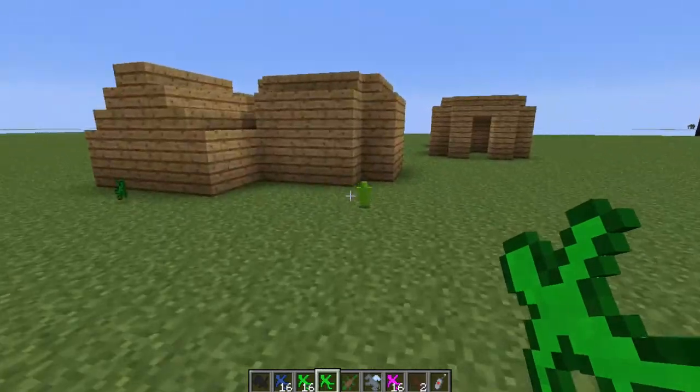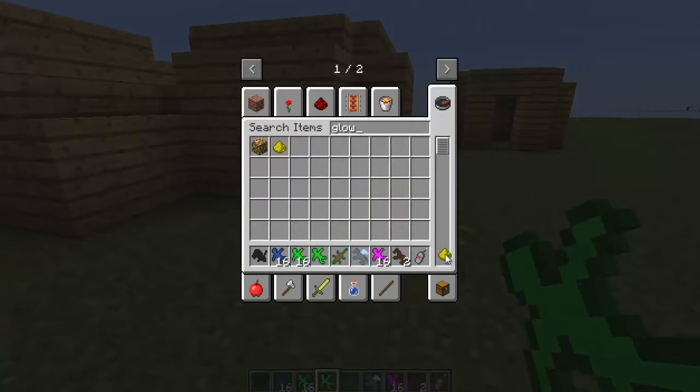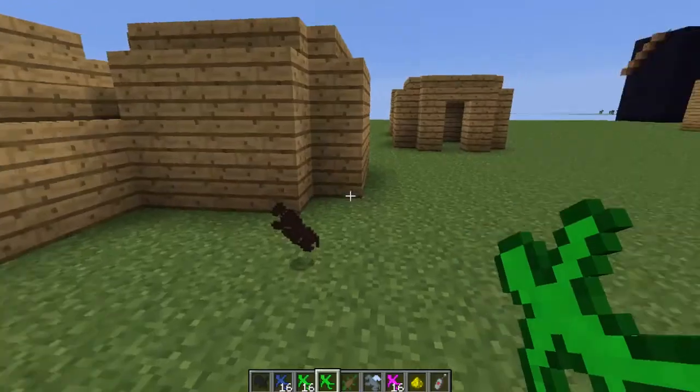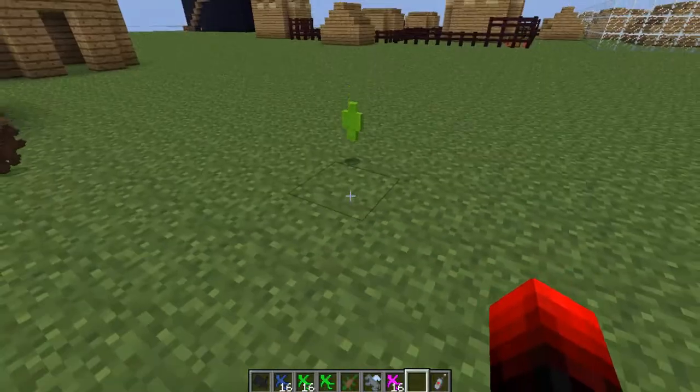If we give these little soldiers some glowstone — make sure it's the dust, I think they can use both but dust works the best — if we give him glowstone, now he glows.